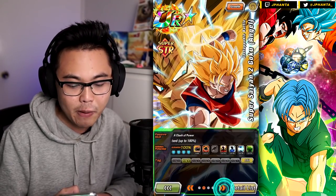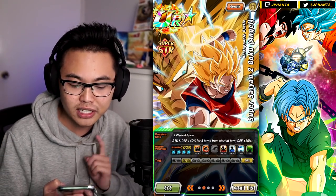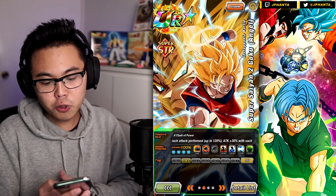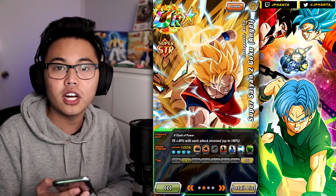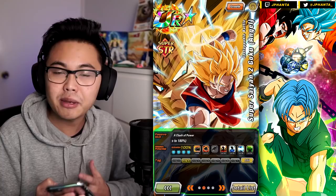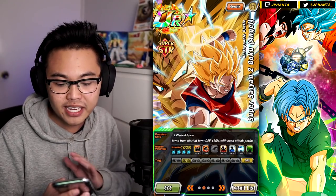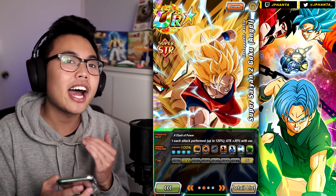Now we go to the passive skill where he really shines. First off, he gets attack and defense plus 40% for four turns at the start of the battle. During that time, you can also boost attack and defense through either receiving an attack or doing an attack with this card. Every time he receives an attack, his attack increases by 30%, and that caps at 180%.